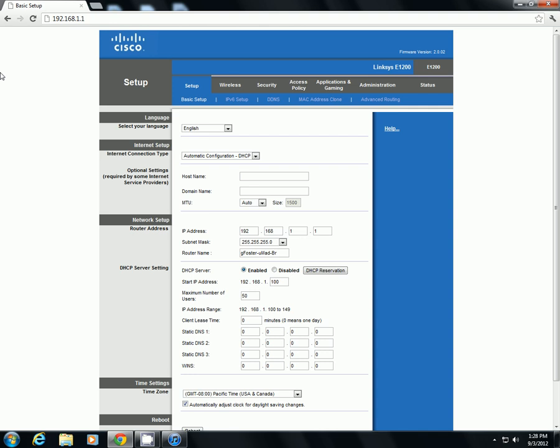And the password is going to be whatever password you have set for your internet. Like, let's say your password is 'dog' — you would type dog right there. But if you don't have a password and it still asks you, you want to try ADMIN or just administrator, something like that.